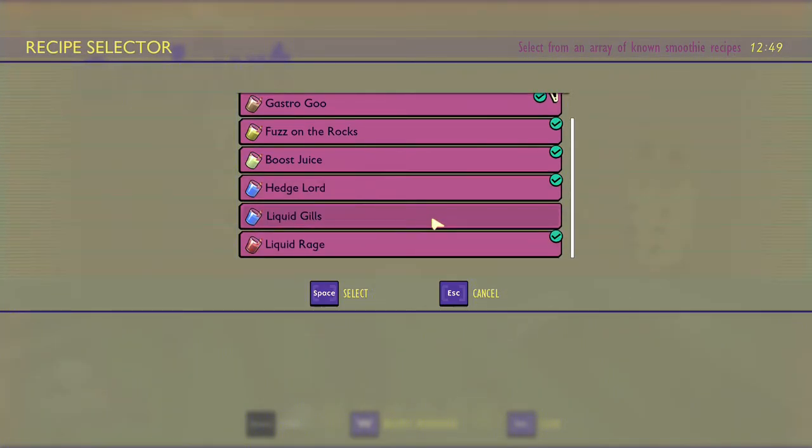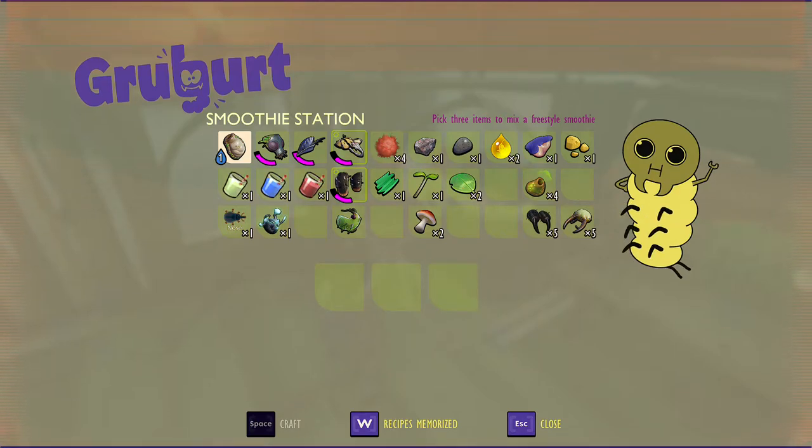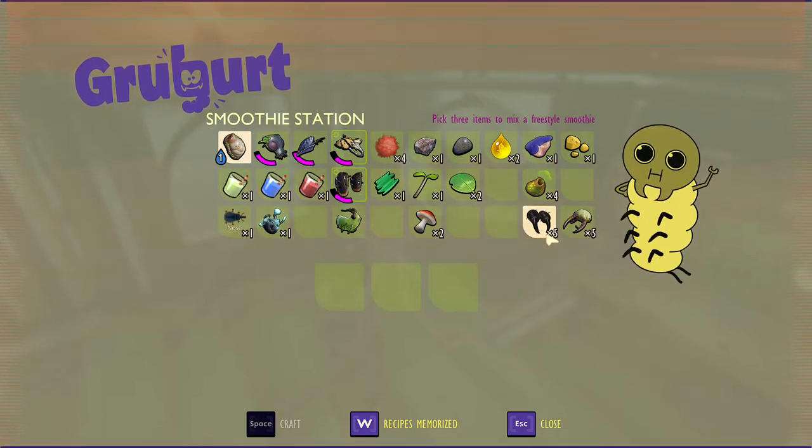So we'll just go down the list. We can go ahead and do the liquid rage, which requires the larva spike, spider fang, and ant mandibles. Go ahead and craft that. The liquid rage just makes you stronger in a fight — pretty obviously named liquid rage and they got all the angry stuff in it.